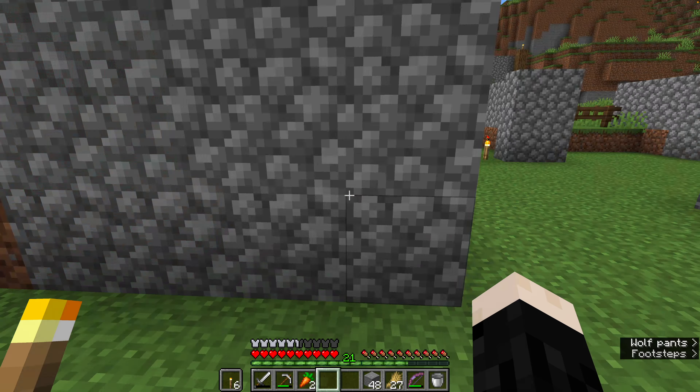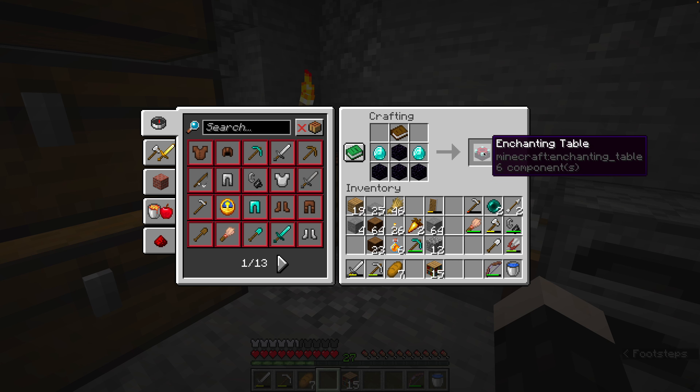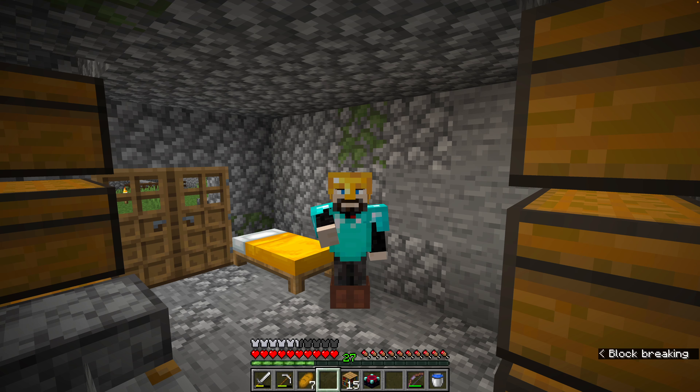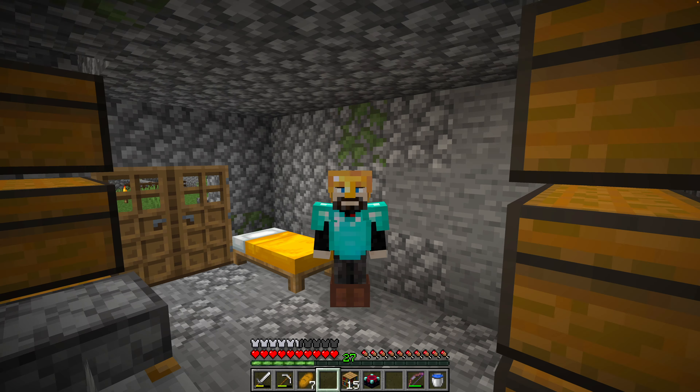That cow farm actually worked out really well. We've got 15 bookshelves, we've got a couple diamonds, we've got a book, and we've got our obsidian — and that means we get to craft an enchanting table. Now, we don't have Silk Touch yet, so we need to be careful where we put these bookshelves or else we're going to break them.